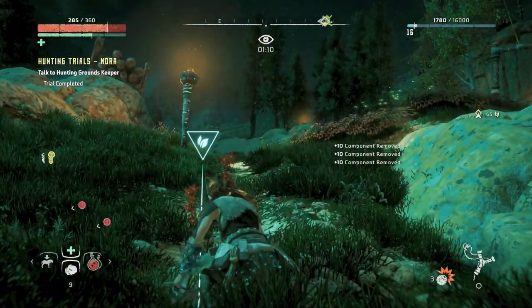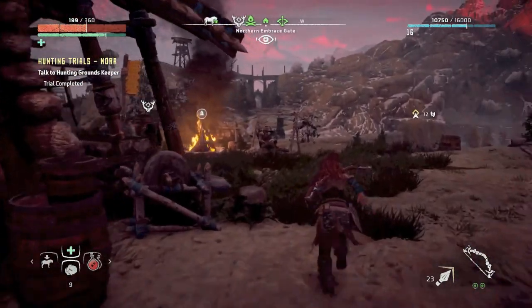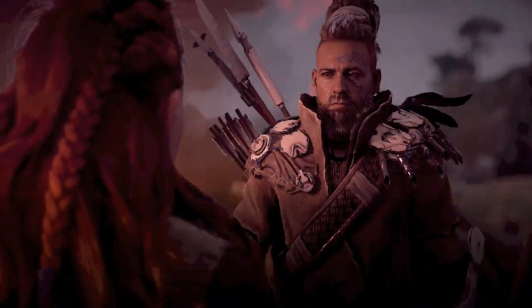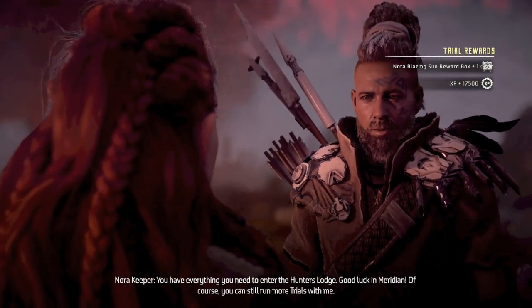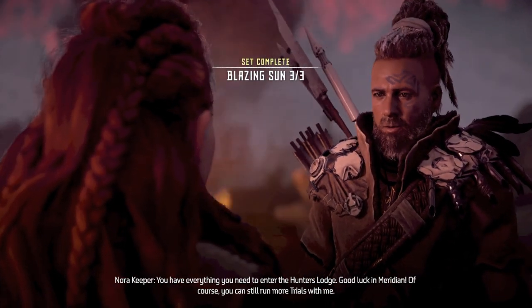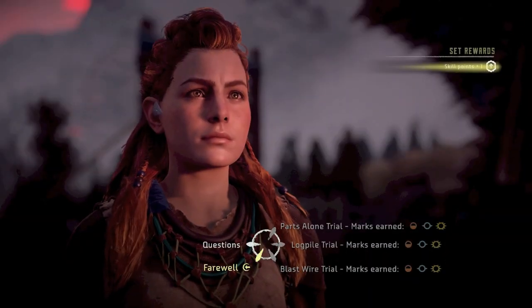You have three minutes to do it, so prepare yourself, set it all up, get all your wires down on the path you want to use, and then scare the grazers. Hopefully this video was helpful and helps you get a Blazing Sun score on each of the tool trials at the Nora Hunting Grounds. Those were the strategies I used — if you find something that works better for you, use that. Have a good one!